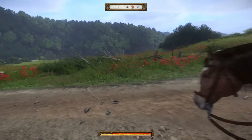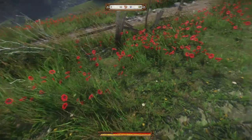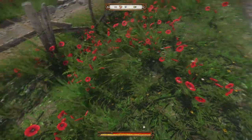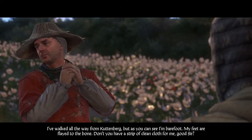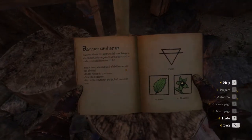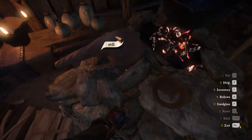Herbalism is a great way to make money early on. As you travel, you'll find the world is full of flowers that you can pick, leveling your herbalism skill as you do so. They have very low weight, so you can carry plenty and sell them for decent money. As you pick more and more, your skill will increase, giving you more ingredients per herb. Then comes Alchemy, where you can mix and match your herbs and eventually make your own Savior Schnapps, and of course many different potions for fun and profit.